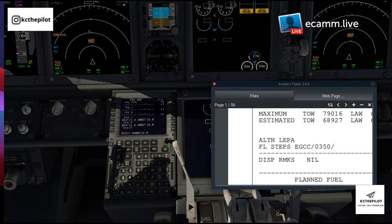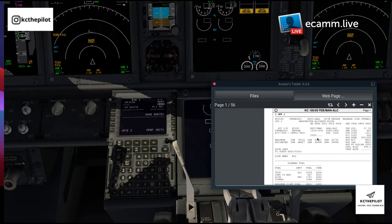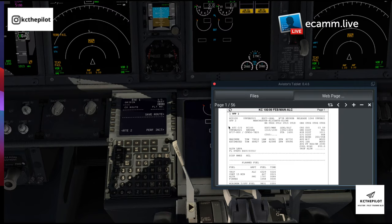The first thing we need to do is tell the IRS's where they are. Go to page two on the FMC, pick up the GPS position, and put that in. Now we're in a good place to start setting up the route. With the flight plan I created earlier, we're going from Manchester EGCC to Alicante. When we had the discussion of who's going to be pilot flying and pilot monitoring, we would have also looked at the weather.